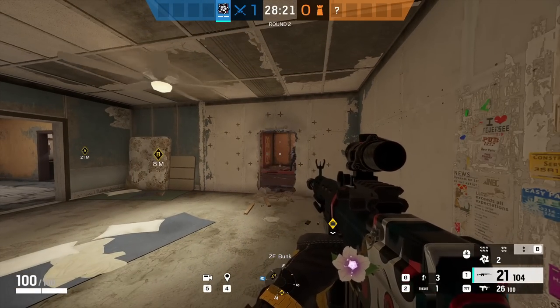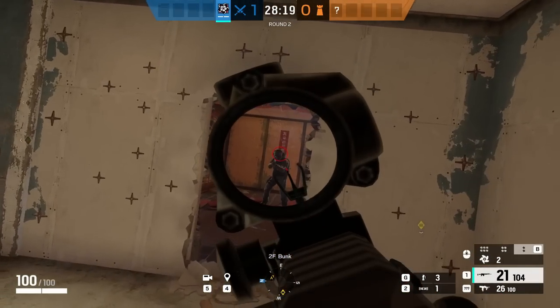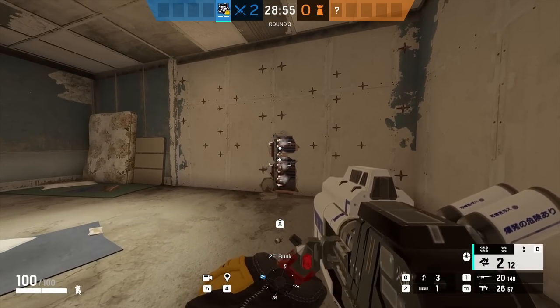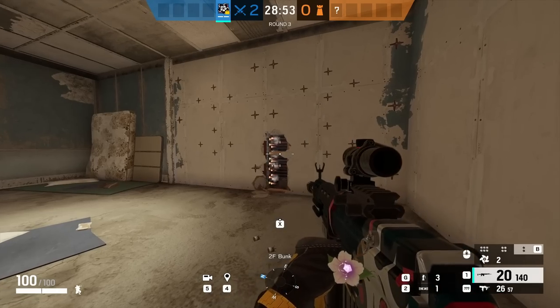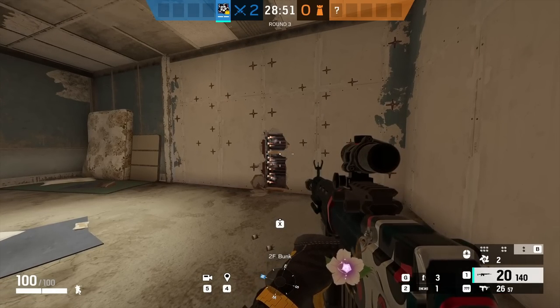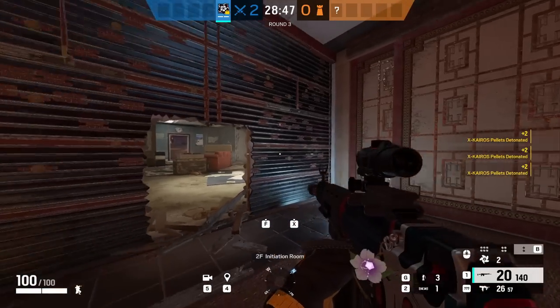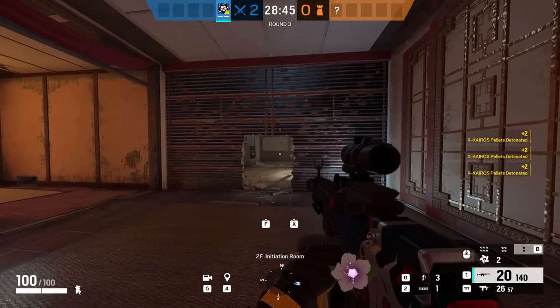This only took six pellets, meaning in the same round you can do this to two more sets of double walls. With this trick, Hibana can actually open more double walls than Thermite can. If you don't want to use six pellets and don't need a walkable hole, you can make a smaller crouch-level one using just four pellets by skipping the top two. This is one of my favourite Hibana tricks and you don't really see people using it, so definitely try it in your next match.